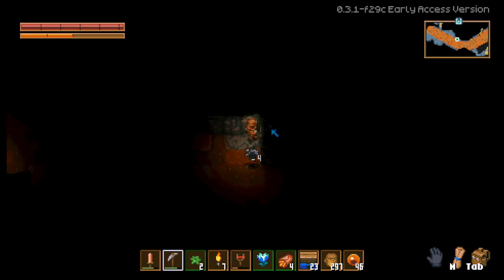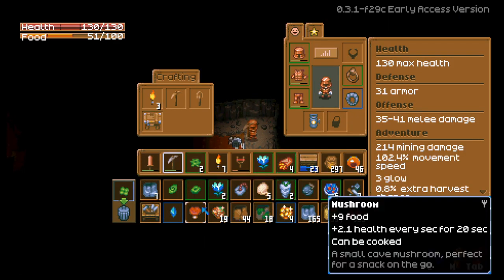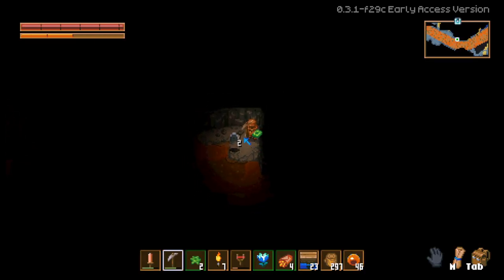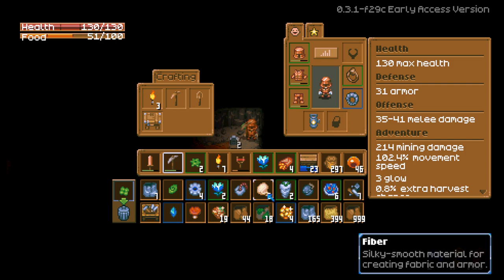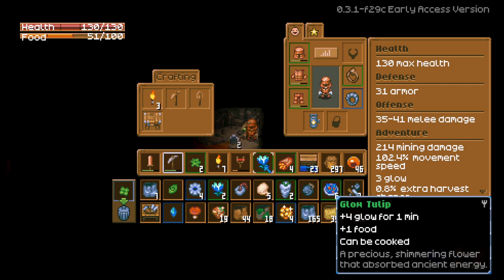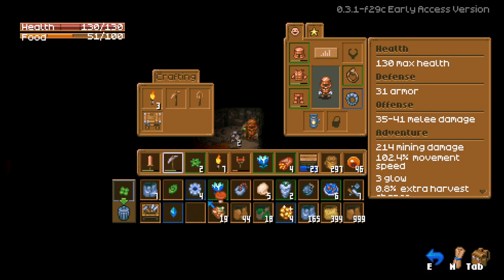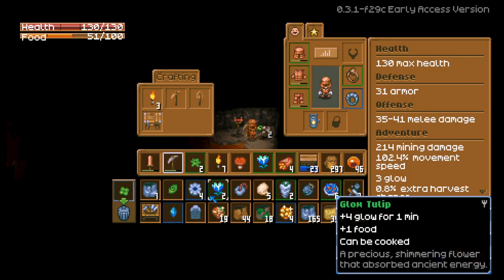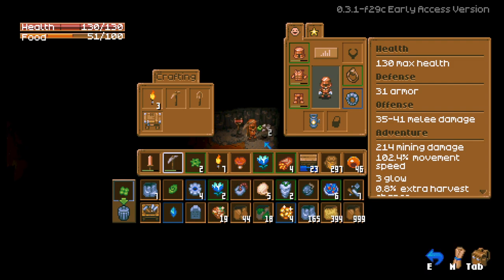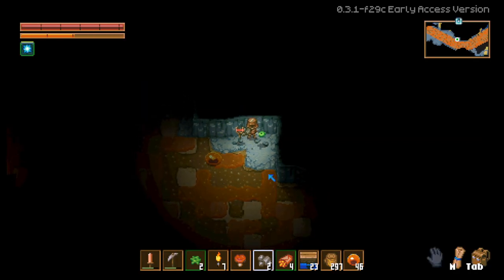There's stuff on the ground because my inventory is full. Yeah, I think there was tin ore on the ground too. That's also because I brought the glow tulip with me. Let me go ahead and eat this. Let's see which seed I don't want... I think that's a carrot seed, right? Let me eat this one as well.